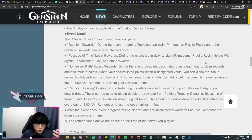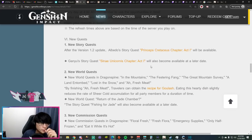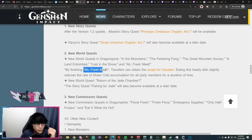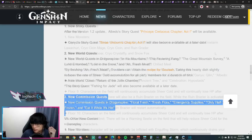Albedo's story quest will be available once 1.2 goes live, and Ganyu's story quest will be available when Ganyu goes live. There will be new quests in the Dragonspine area — you can complete the 'Off Fresh Meat' quest to get the recipe for Goulash, the food you can consume to decrease the rate of sheer cold. There's also one quest outside Dragonspine, as well as new daily quests.